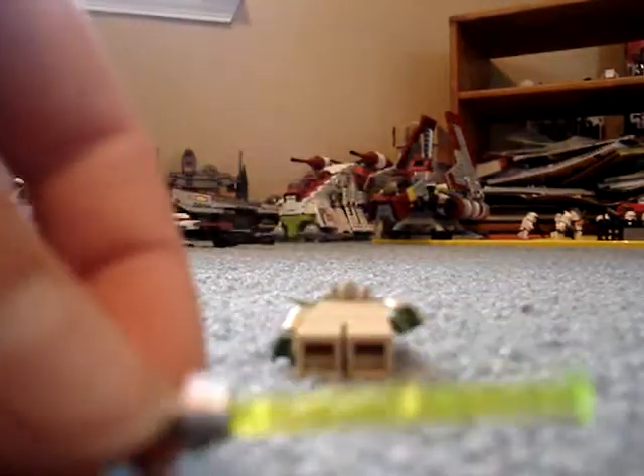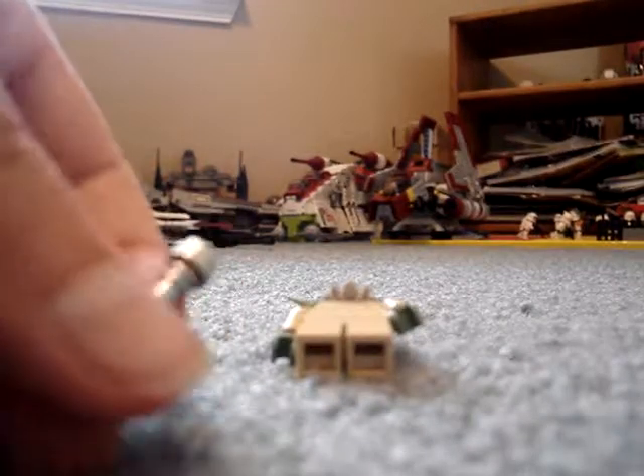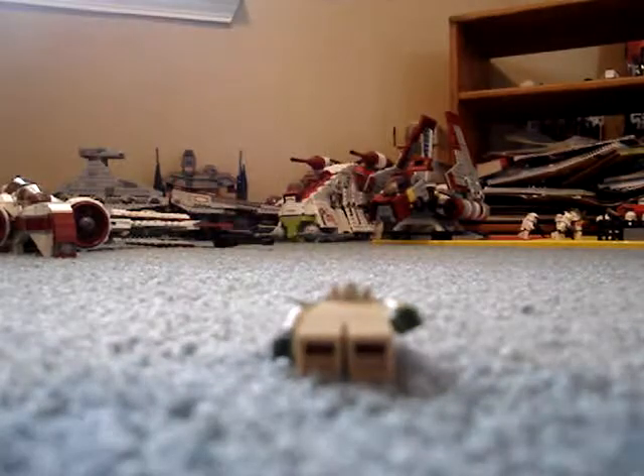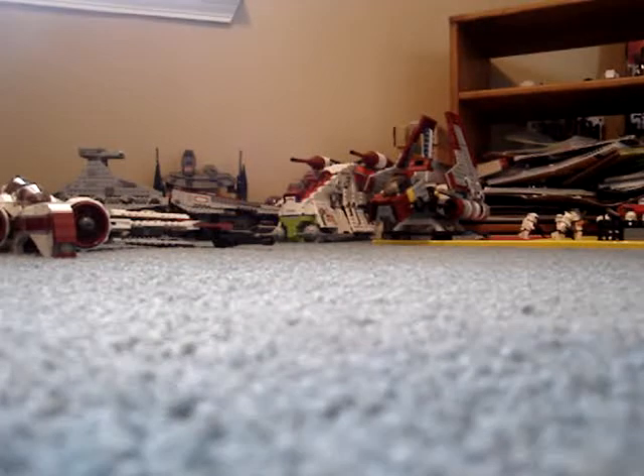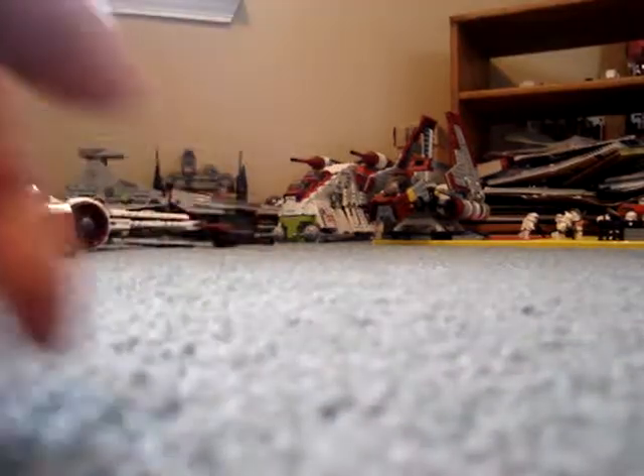His lightsaber is green, and his saber hilt is sort of in the middle of silver and chrome, but I'd go with chrome. That's what they're doing with most of the Jedis now. Anyway, we'll get to the AAT itself.